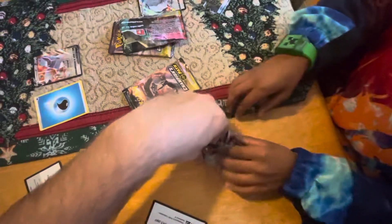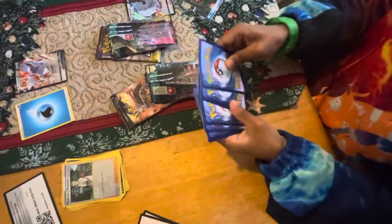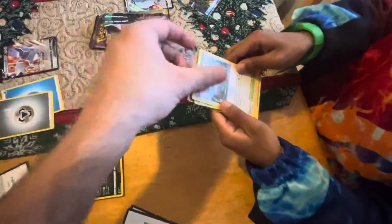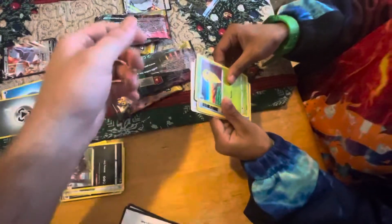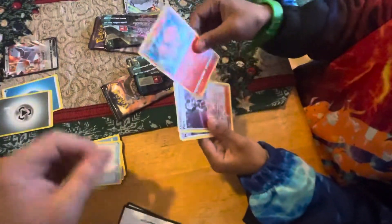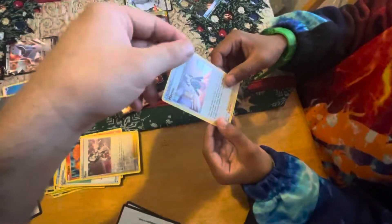All right, open up the next one. So we got Metal Saucer Energy. We got Malamar. We got Turf Field Stadium. And we got Repartigan. And we got Hakuna. And we got Carvanha. And we got another Carvanha. And we got Potion. We got Volpix. And we got Piers. And then we got Marnie.